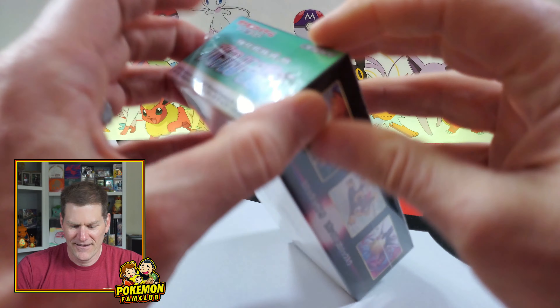Hey Fam Club, welcome back! Today we're going to rip some Battle Region from Japan. It's time for the annual egg hunt, which means it's time for the April giveaway. We're going to give away a whole tin of Celebrations with Lance's Charizard. This video is full of Easter eggs — find them and count them up. Whoever has the right amount gets entered into the wheel of names. Let's open some Battle Region while you count the eggs!